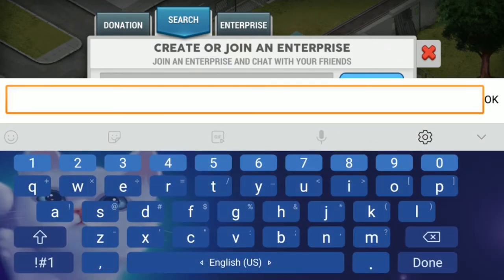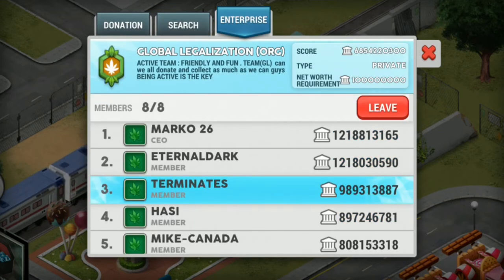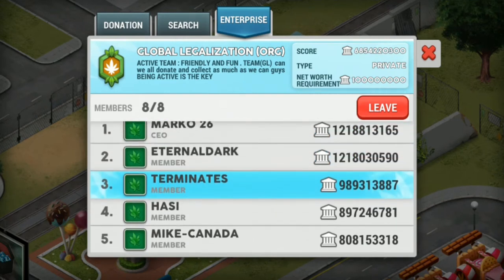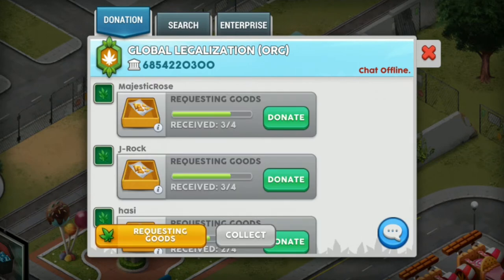To join an enterprise just hit the search tab and you can type in any phrase. I will type 'Lala' and see what pops up — any enterprise with 'Lala' in their name will pop up and you can click on the one you want to join and send a request. If the CEO wants you, he or she will accept you. The enterprise tab just shows you the list of you and your members of that enterprise. As you can see, Marco 26 is my CEO and I am just a member that he graciously accepted.